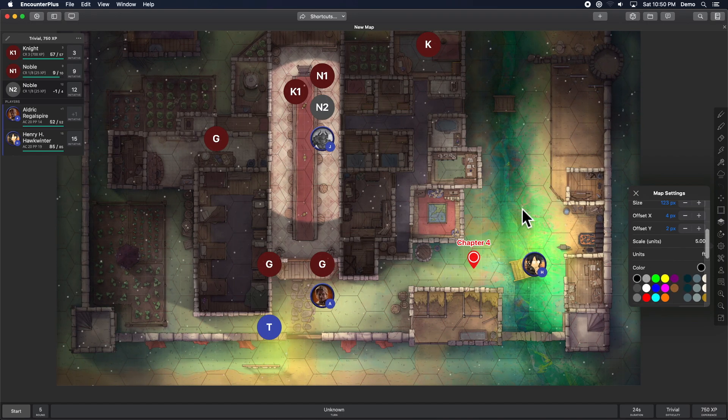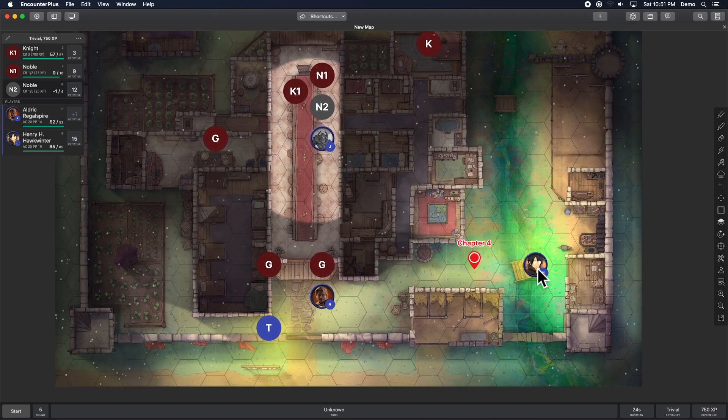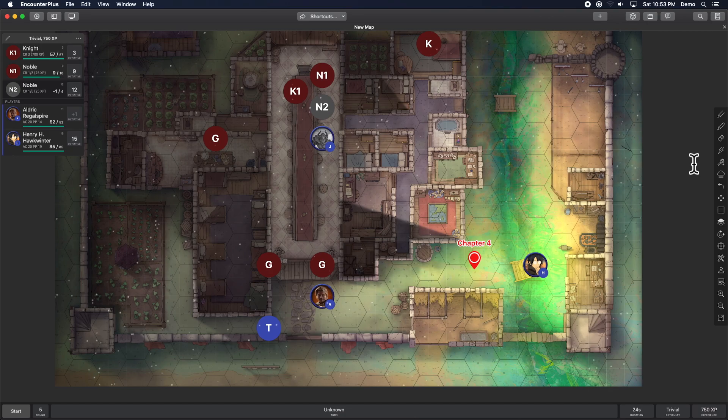On iOS you can rotate tokens by putting two fingers on them and turning left and right. On Mac you can hold Shift to rotate.